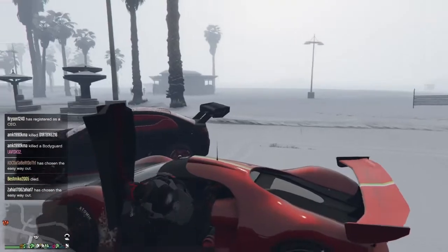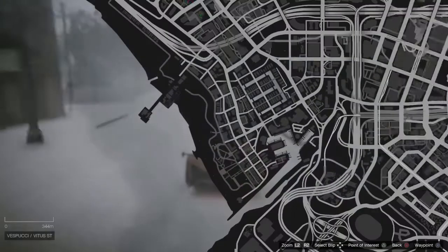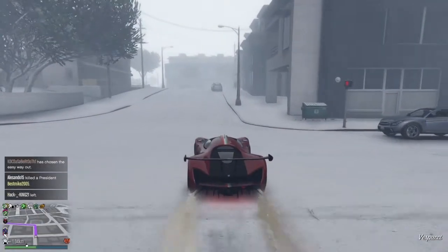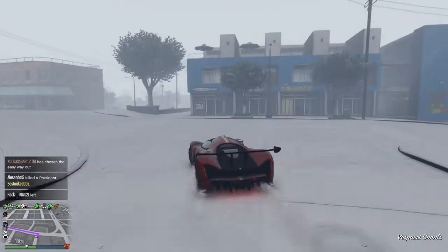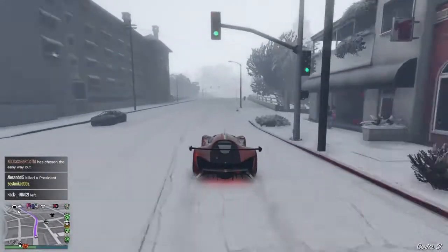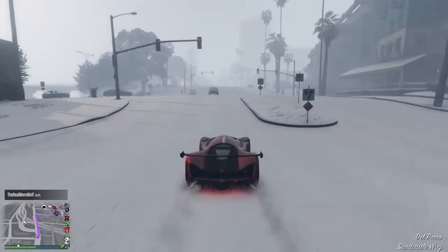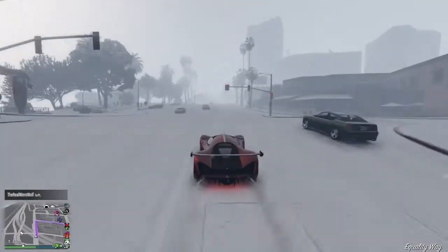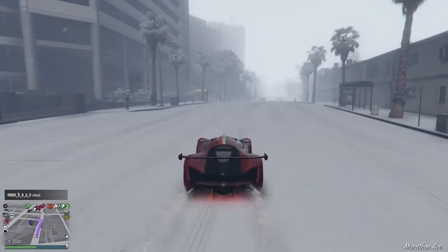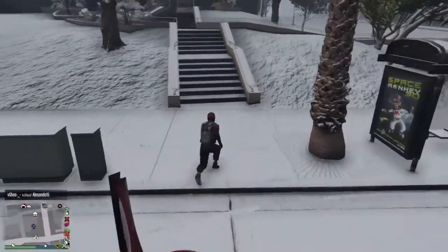Once you get your helmet from the store, the next thing you need to do is go to your apartment. I'm driving straight to my apartment — I have so many but I'll go to the closest one. Tell me what you think about my driving skills!